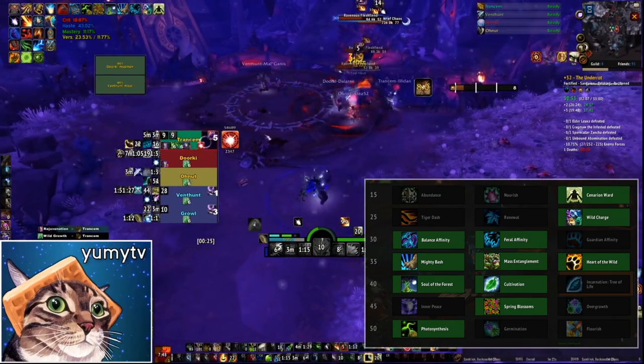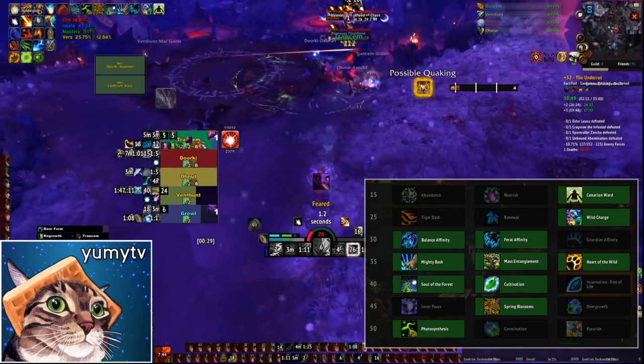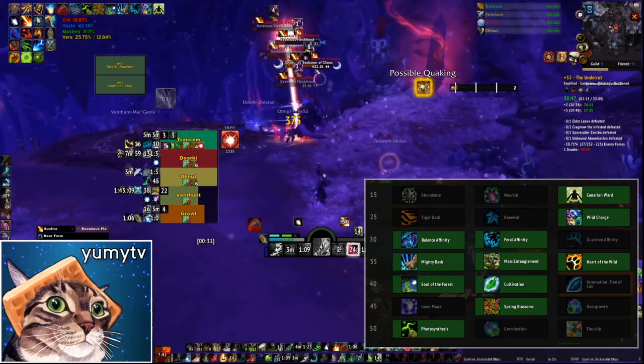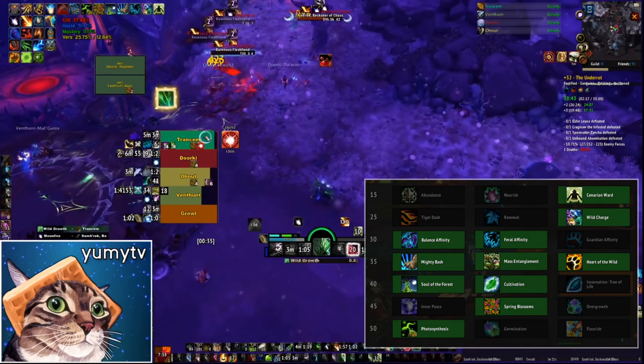In the second talent row, I'm running Wild Charge always. I don't think this one makes a huge difference, but Wild Charge is the best talent on this row — the mobility is really strong.